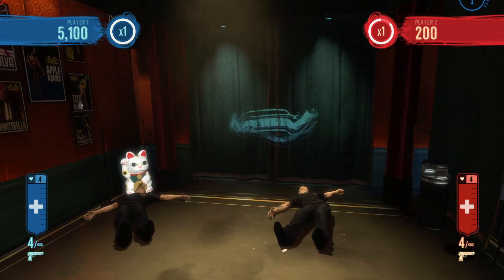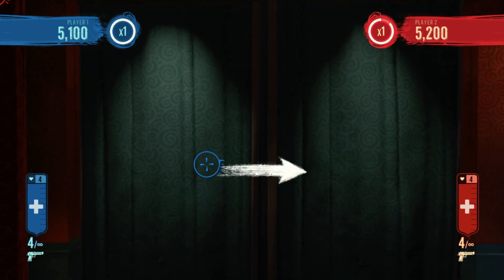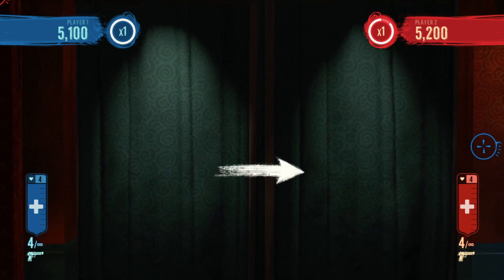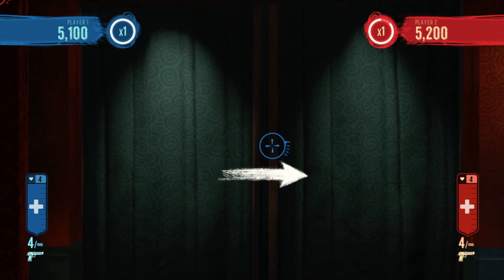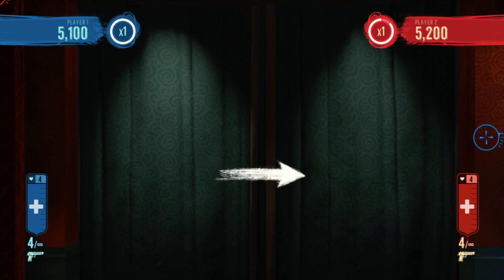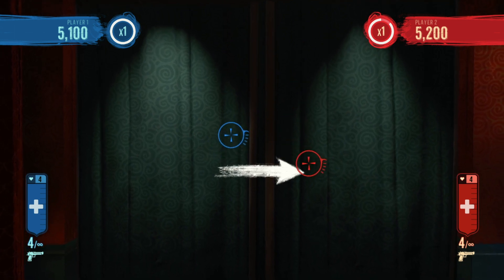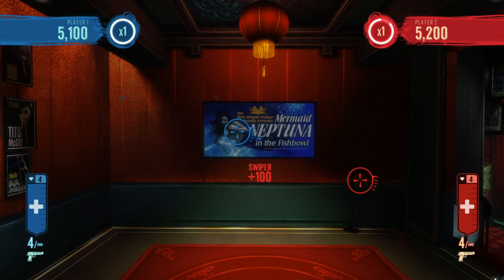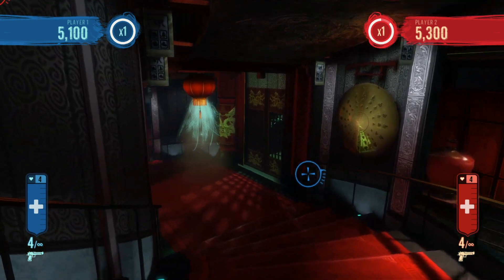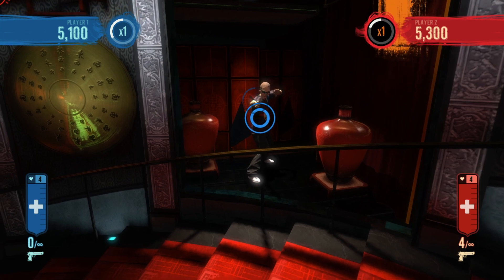The shoot-to-swipe thing we talked about before: normally in this game, to get past these arrow prompts you have to actually move your gun in that direction. But with that option enabled, you can just shoot the screen and it'll simulate you doing that movement, so you don't actually have to make the gesture. One thing I've noticed is if you're playing two players, only player two can actually make those gestures. But you have the option — if you want to play it as originally intended you can, otherwise you can just squeeze the trigger when you see any of those arrows pop up on screen.